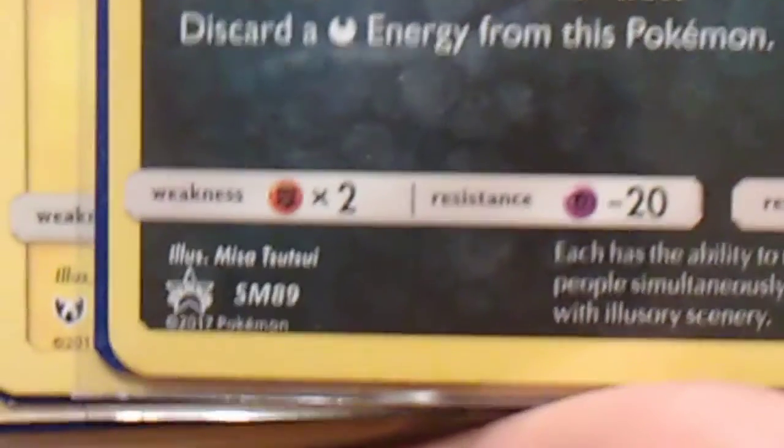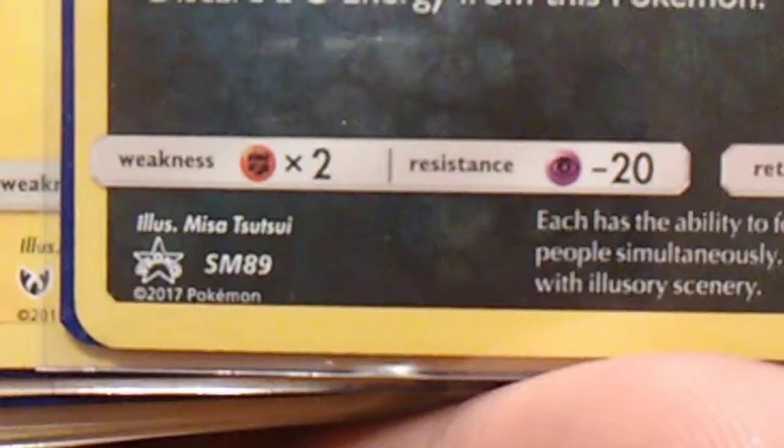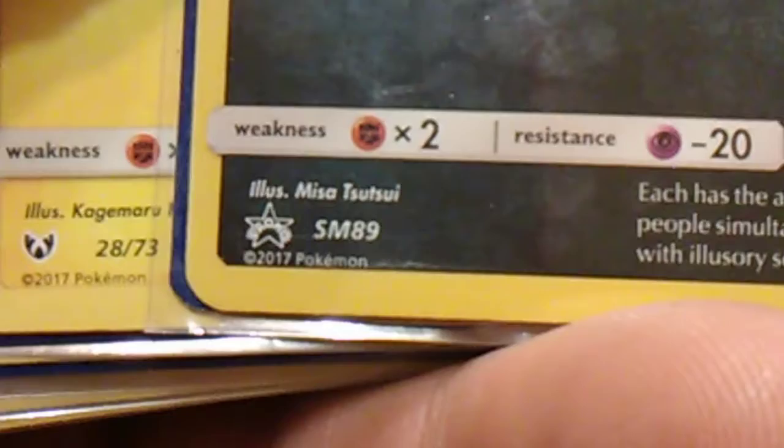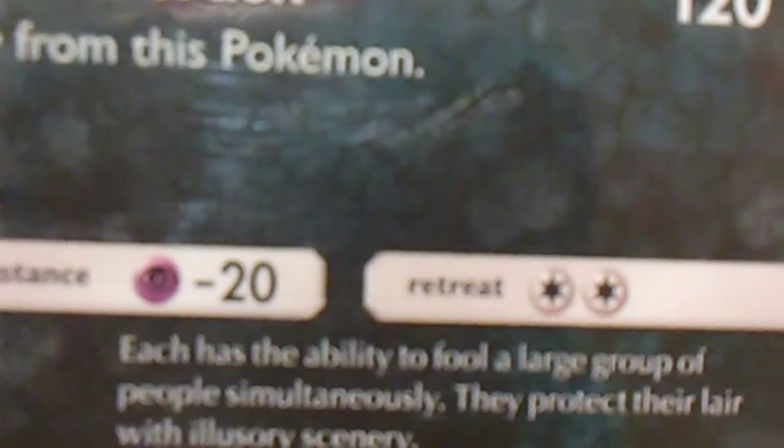That's Shining Legends, and it's got the promo down there. It doesn't even have a number — it says SM89 promo. That's pretty cool, I never noticed that before. It's pretty strong, got Doom Crush.